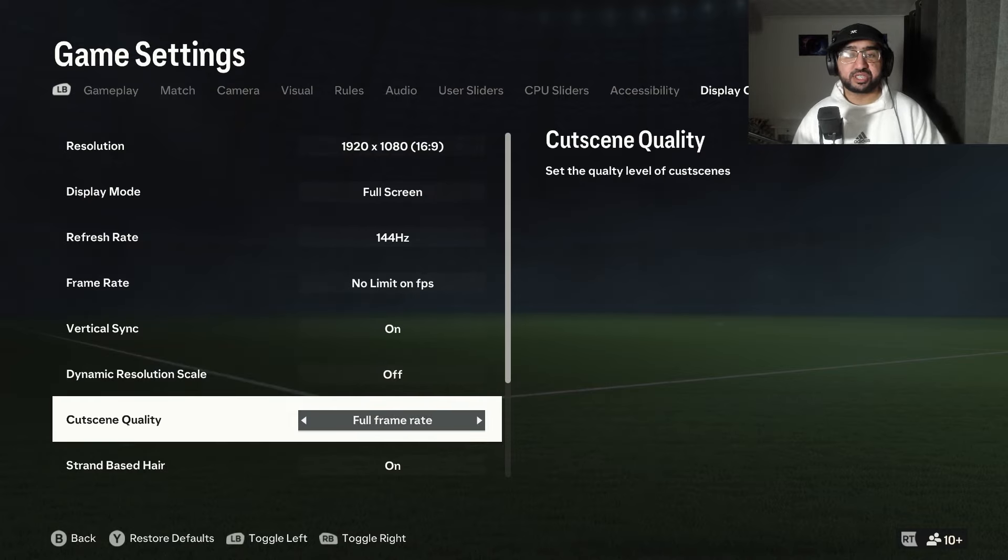Cutscene quality — last year there were issues where cutscenes were laggy and choppy. If you can hit 60 frames, set it to full frame rate. If you're a career mode or clubs player, keep it full. If you don't really care about celebrations or pre-game cutscenes, just leave it at half.